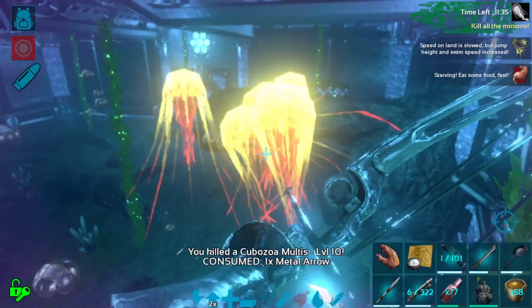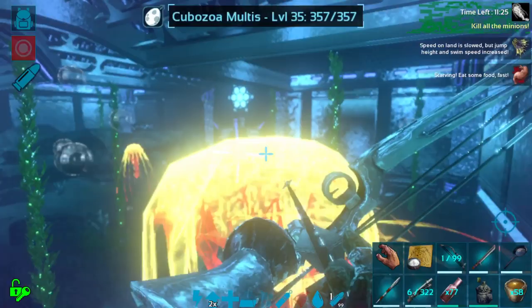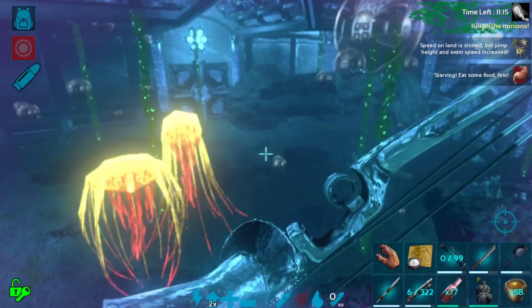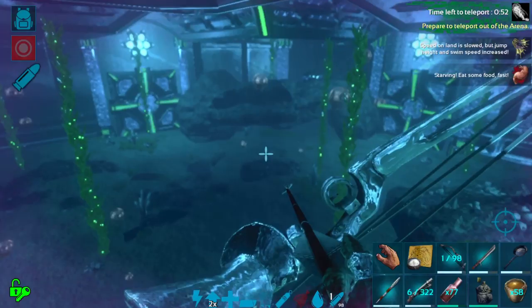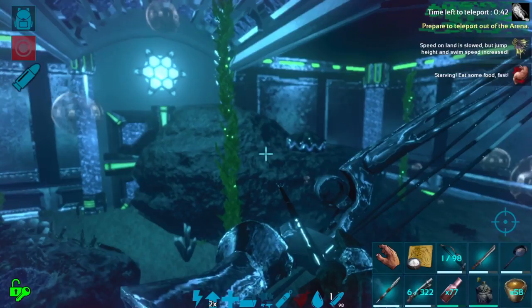If you get hungry enough, you will start to lose health, and it can raise your torpor, so be careful. We got stun locked there — that was really close. You can still fire an arrow when stun locked, but when you're electrocuted you can't move. Your torpor does rise and you can't drink stimulants while underwater, so it's important not to get electrocuted in the middle of the fight.